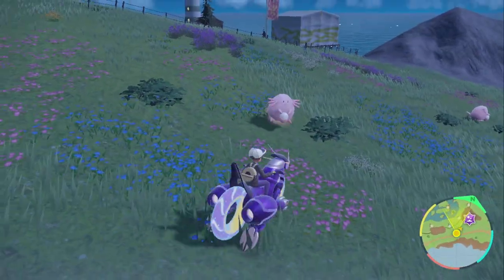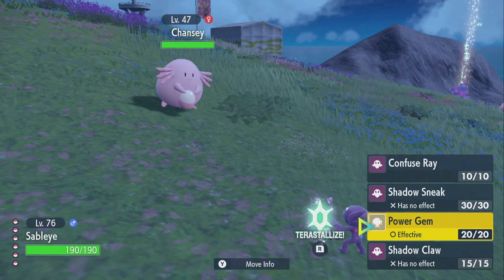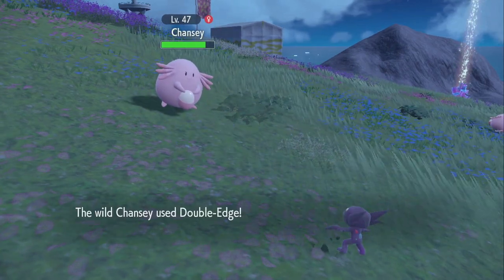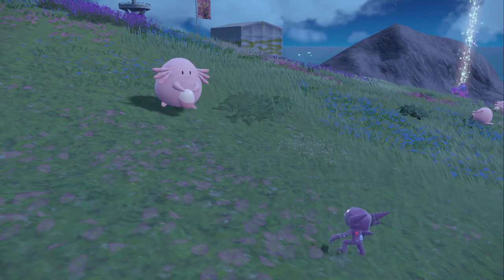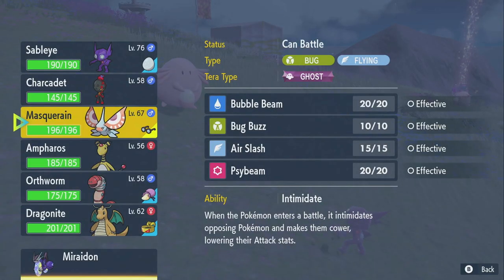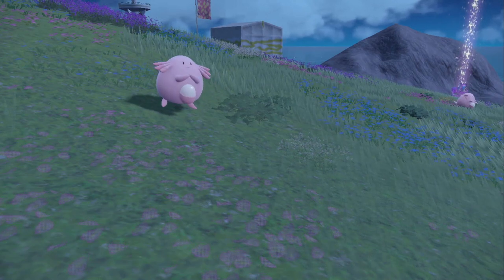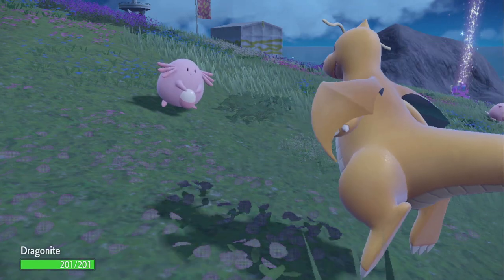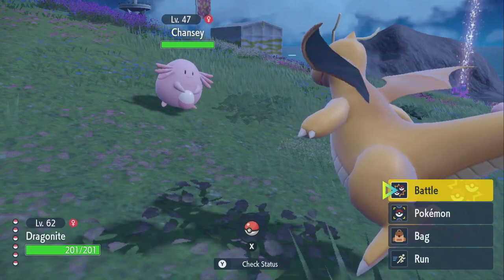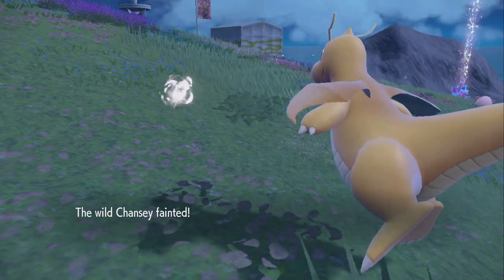I advise you to use a Ghost-type Pokemon for this. I'm going to use Sableye as the example - Sableye is already level 76, so the results kind of speak for themselves. I no longer have the physical move I was using, so it's going to take more effort to kill this Chansey. I also recommend not using special moves because Chansey has an insane amount of Special Defense and HP. The reason you want to use a Ghost-type is because Chansey cannot hit Ghost-types. It will sometimes heal, which is annoying and something you'll just have to deal with at lower levels. If you're using a physical move with a decently powered Pokemon, it won't take much to knock it out.